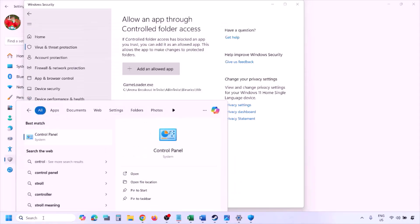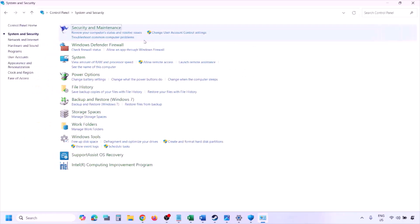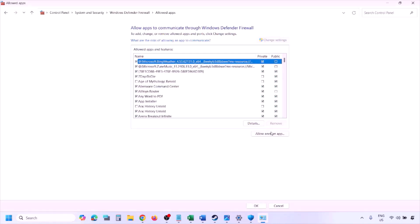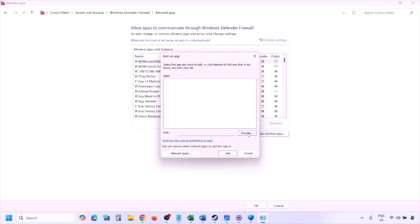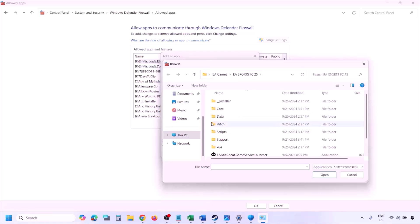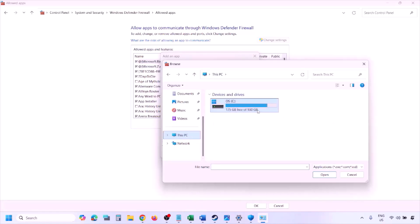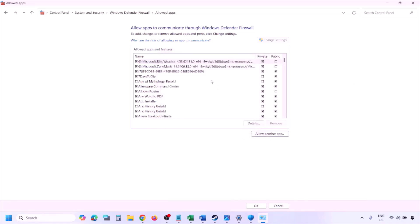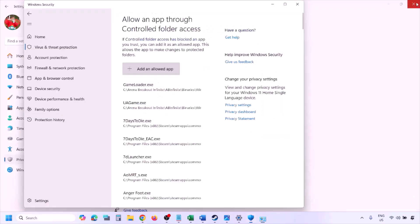You can do the same thing in Firewall. Type 'Control Panel' in the Windows search box, go to System and Security, then Windows Defender Firewall. Click on 'Allow an app or feature through Windows Defender Firewall,' click Change Settings at the top, then click 'Allow Another App' and Browse. Navigate to the game installation folder, select the game exe file, click Open, then click Add. Once the game is added to the Firewall, click OK and launch the game.